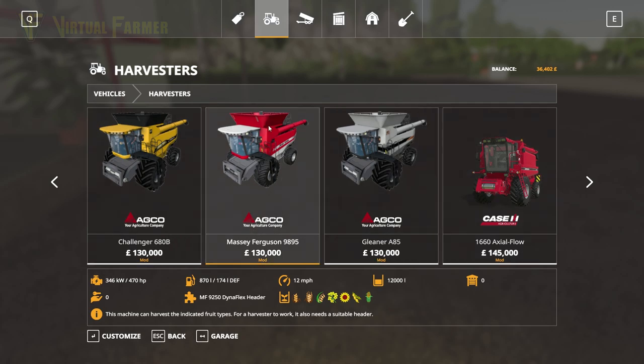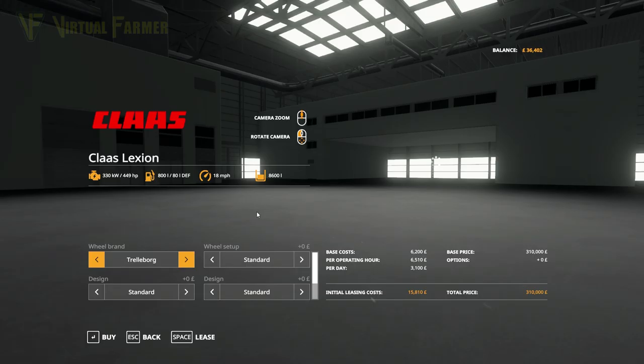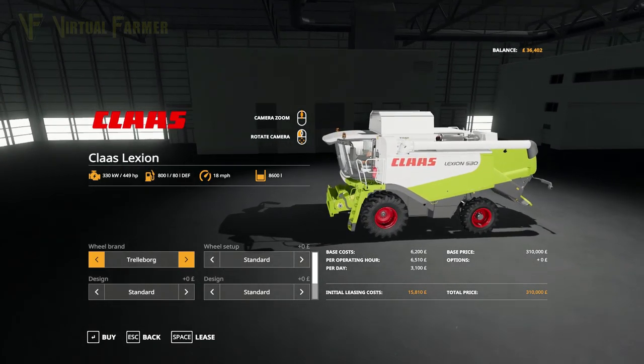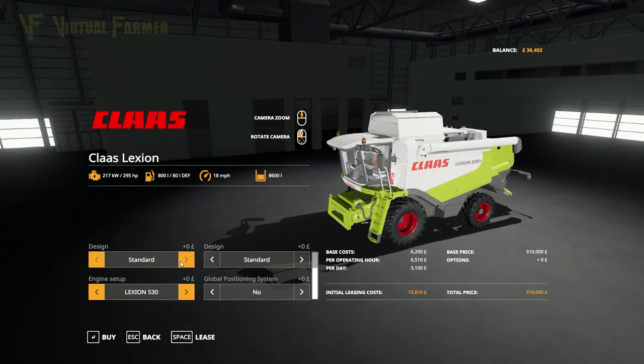One option is these Masseys which have a 12,000 liter tank — slightly older and more of an American configuration. But I think what we're going to go for is the Claas Lexion. The 530 is the minimum we can get; it has an 8,600 liter tank which is slightly larger. We don't have any massive hills on what we're doing, so the 530 will be a good size for us.